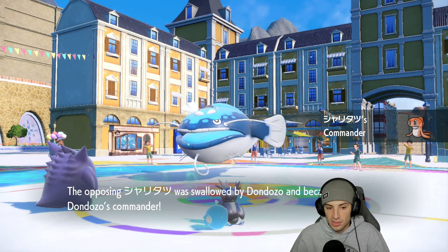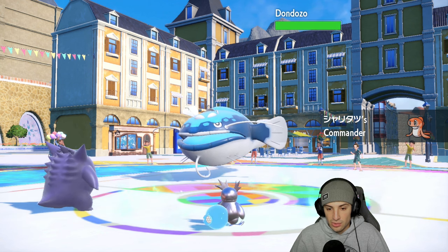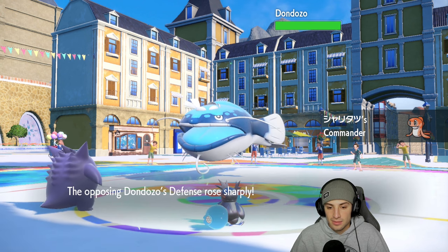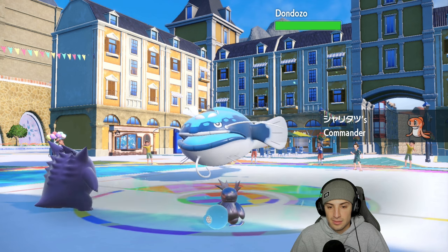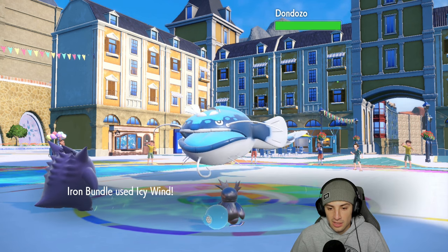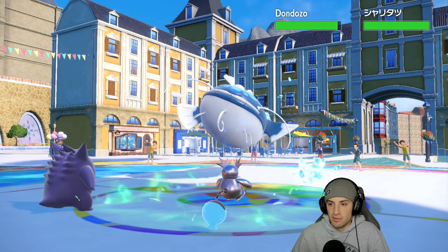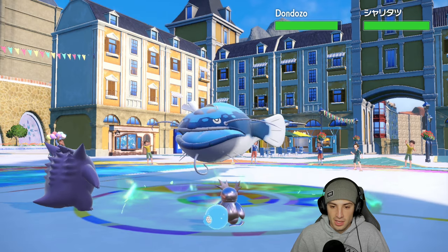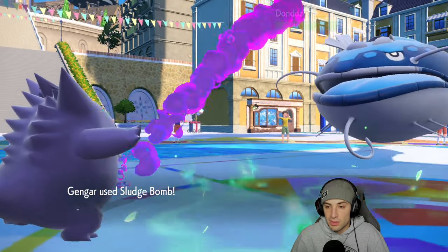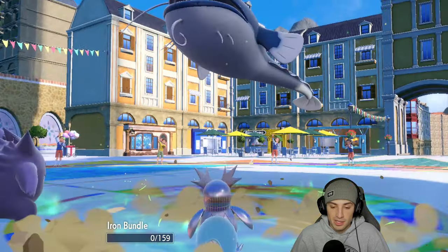I'm hoping Iron Bundle can still outspeed here. Dondozo has all the stat boosts going — plus two in every single stat category, which is ridiculous. Icy Wind comes out, Tatsugiri dodges but we land on Dondozo which we love — that's all we wanted. We get the speed drop, and now Chi-Yu can outspeed. Sludge Bomb from Gengar with Choice Specs is not doing bad damage. Dondozo uses Body Press.